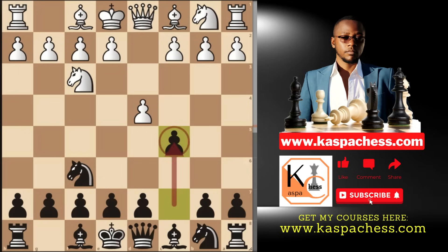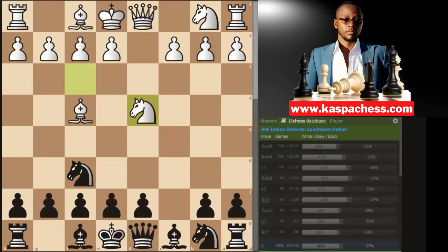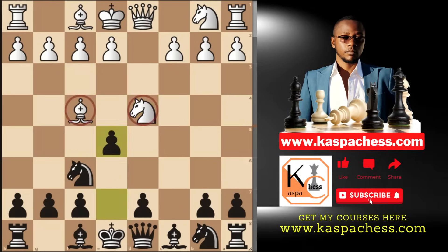This is not yet the Benoni defense — it's still the Indian Defense Spielmann variation since white hasn't committed pawn to c4 yet. So once you see the London system, it's time to celebrate because here you have a little trap which begins with cxd. The top played move is knight takes d4 in the Lichess database. After this, you can simply play pawn to e5 and white will lose a free piece.